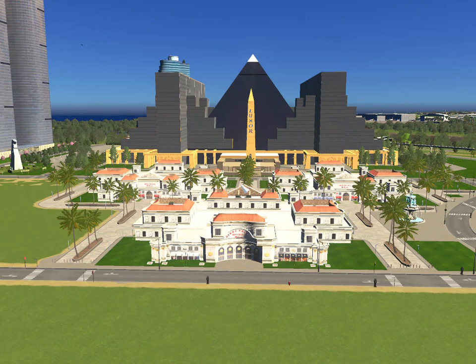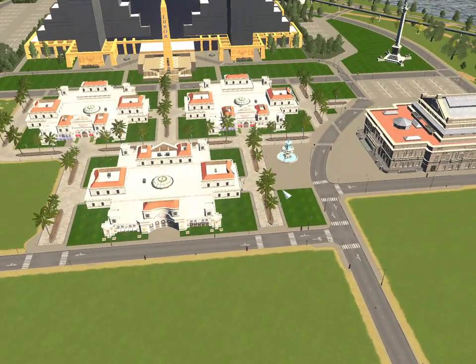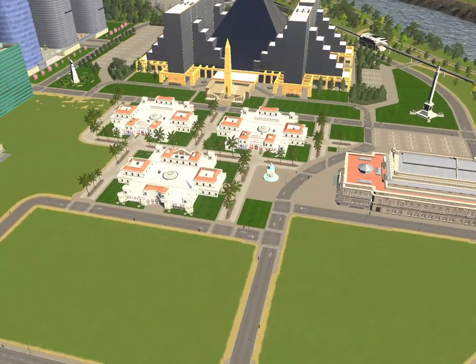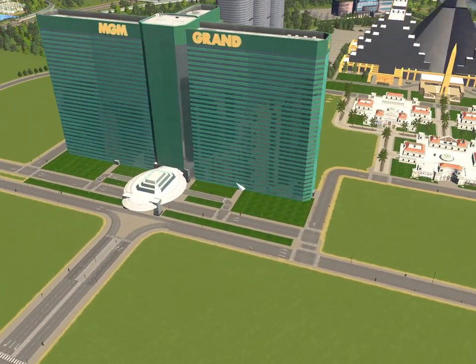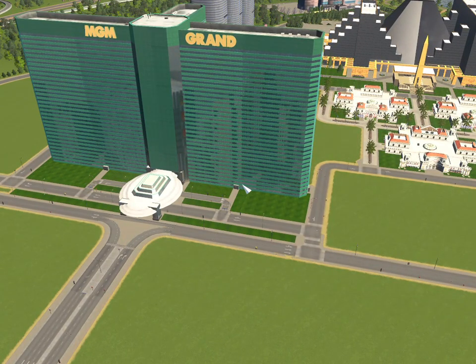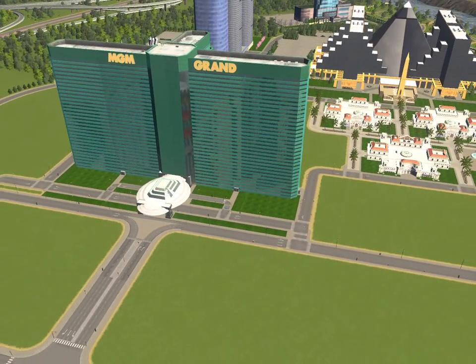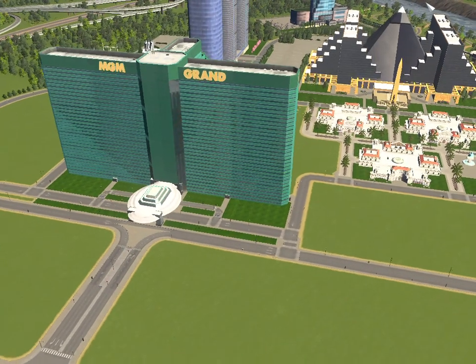Welcome Cities Skylines players and fans back to Capital City. I'm Goma with Goma Games. In the last video we did a redesign of the Luxor and added a mall complex in front. We also added a theater to the side and did a little decorating, then started working on the MGM and did a little detailing on that. So we're going to continue — this is part two of this area — hoping to get quite a bit done and get most of this area taken care of.